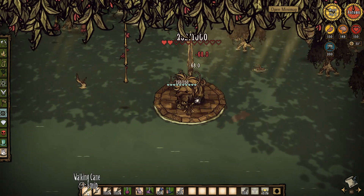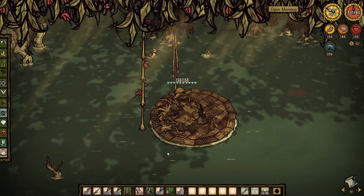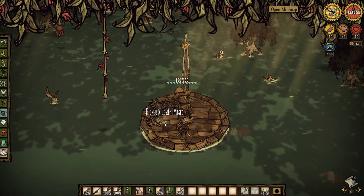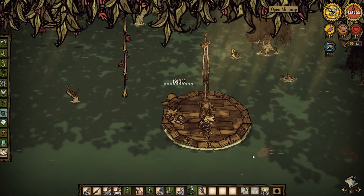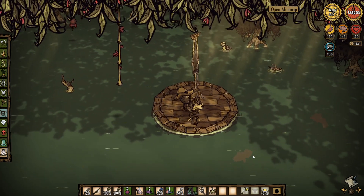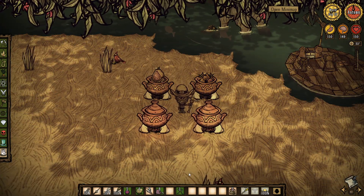Funnily enough, the gators can use a salt lick and they consume salt lick at the same rate as a koalephant. Sadly, it doesn't drop a koalephant trunk, which I guess makes sense because it isn't a koalephant, but it's unfortunate because you can now put those trunks in a crockpot, and there is even a new crockpot dish that incorporates them specifically.